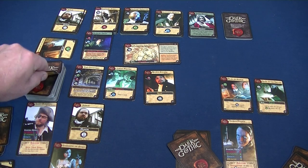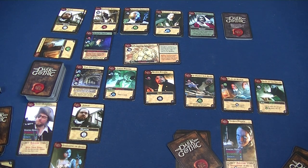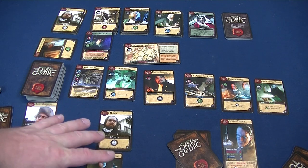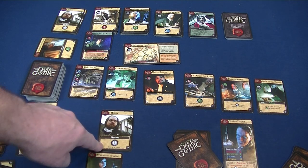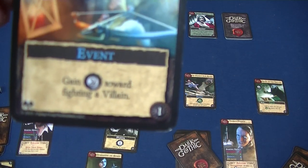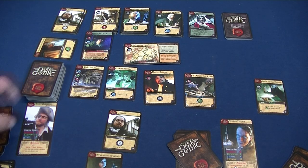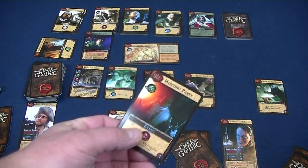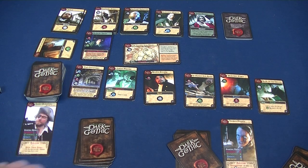A new card appears - an event. With remaining resources, Argo uses his wild to pick up the Plan of Attack event, which will gain two of a particular skill toward fighting a villain - useful against the Slasher from Below. That card is replaced as well by a Hunting Party. All played cards go to the discard pile and Argo draws six new cards. It's now Thomas Harrow's turn.